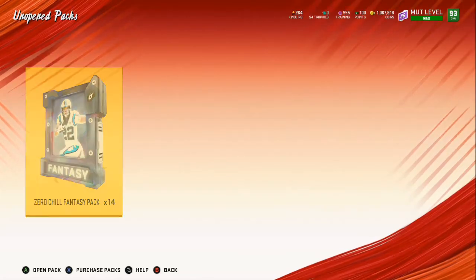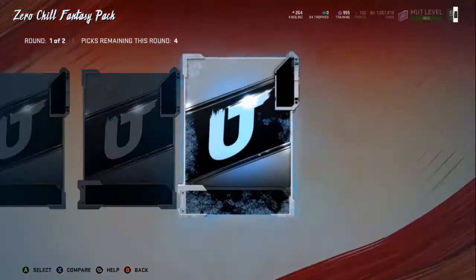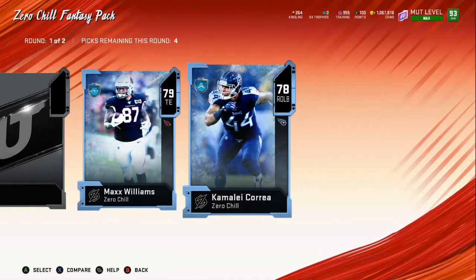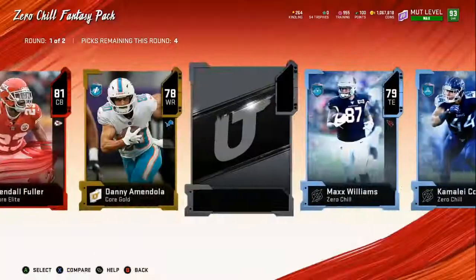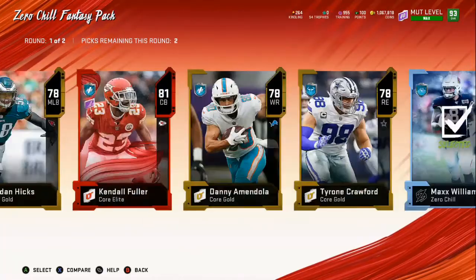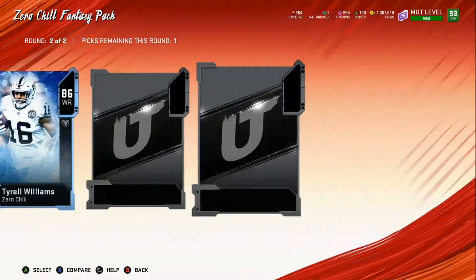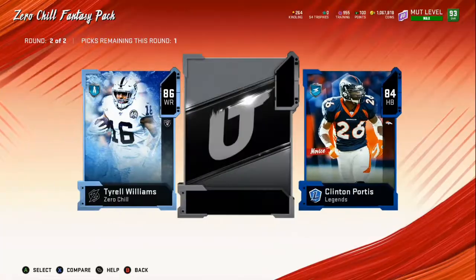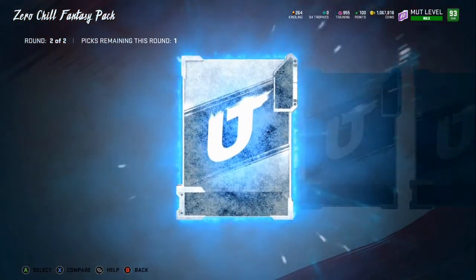That right there lets you know — with 14 packs left, we gonna get some glitchy stuff in this pack opening. I'm just gonna be patient, gonna hit it from the back real quick. 78 overall, 79 overall — okay, looks like our luck is going down a little bit. But there's a lot of elites up in here. Don't mind if I do — give me that big animation. 86, not a fool. What is this? 86 — a lot of kindling so I ain't gonna complain.